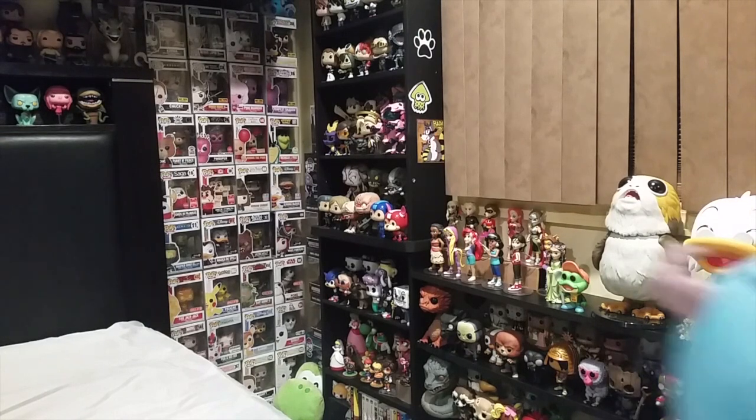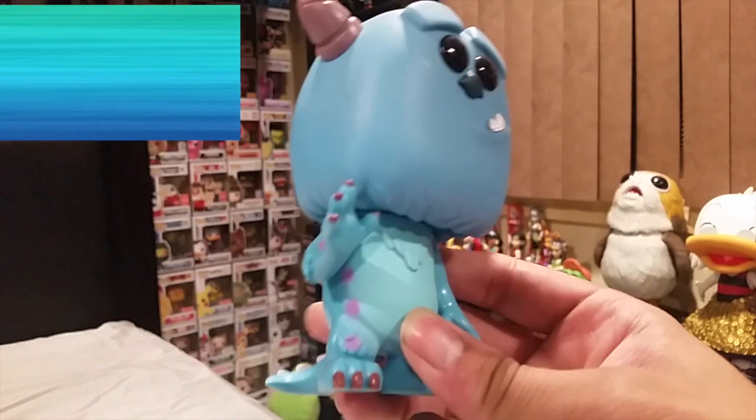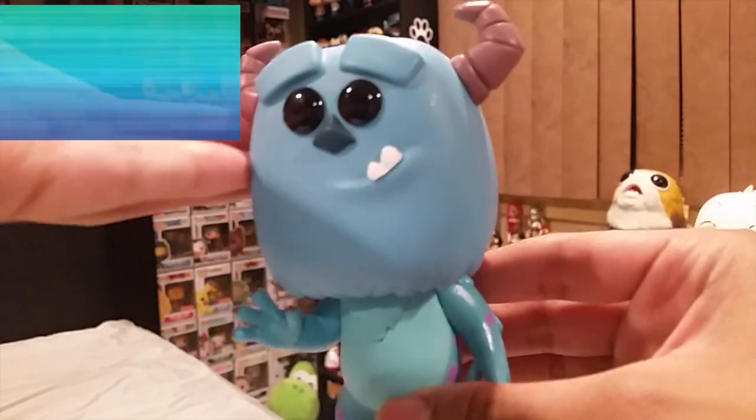The next color is light blue. I decided to pick Sully from Monsters Inc. This is the remake, not the original that looks like Nightmare Fuel — this is the much better looking version. It just came out earlier this year. Very cute figurine for anyone who's a big fan of Monsters Inc. Highly recommend it for any Disney or Pixar lovers.